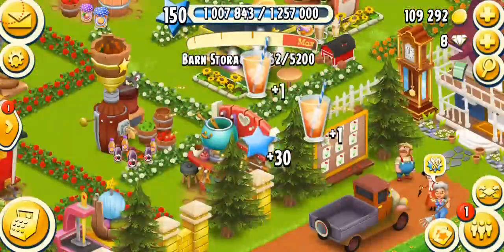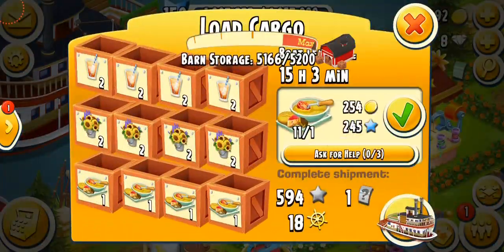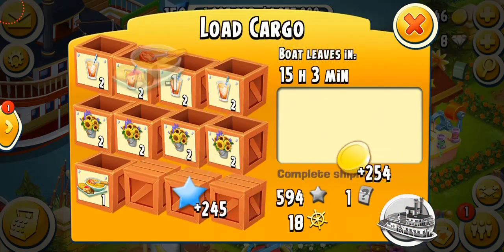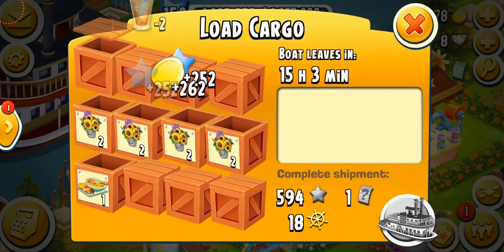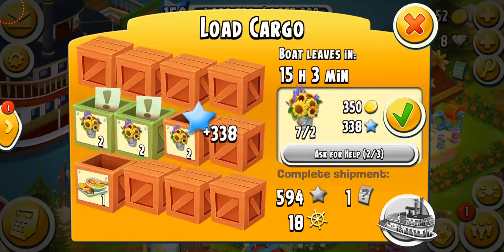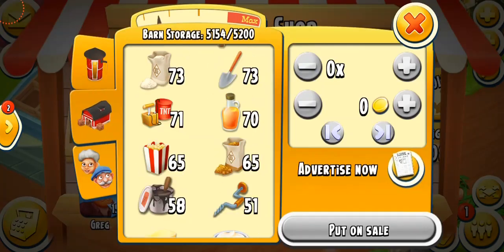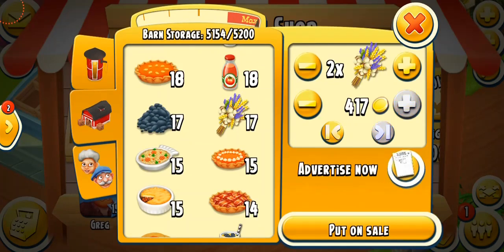My boat is here, so I'm going to be collecting the products I've been making. We have the new product — the bacon cheese fondue. Let's fill some crates. I can do the iced tea, and we've got this bright bouquet, and then I'm just going to be asking for help.